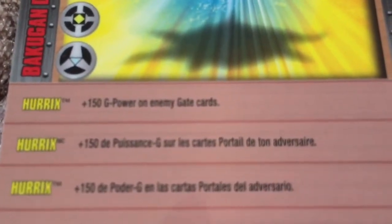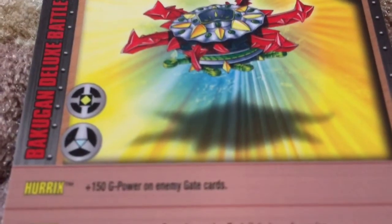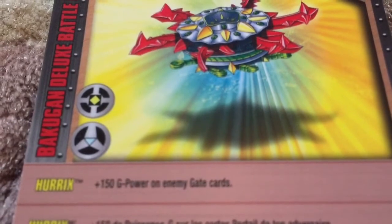The first card is an ability card — you can also call it a reference card. The back is blue. You can see Horrocks on it, and it says it's only for gold and silver gate cards. The rule says: Horrocks gets plus 150 G power on an enemy's gate card. Make sure it's gold or silver — if you're standing on a copper gate card, your Mobile Assault will be removed from the battle.